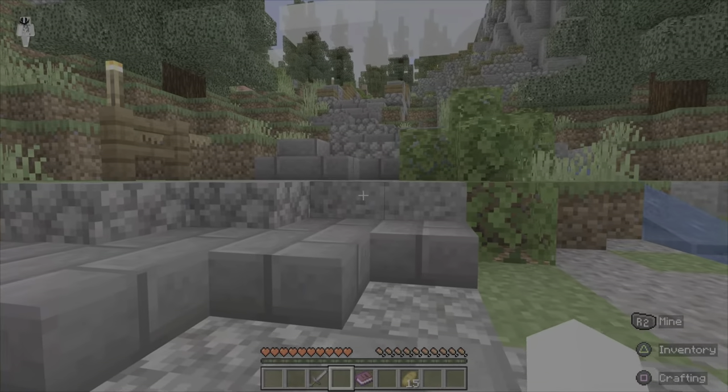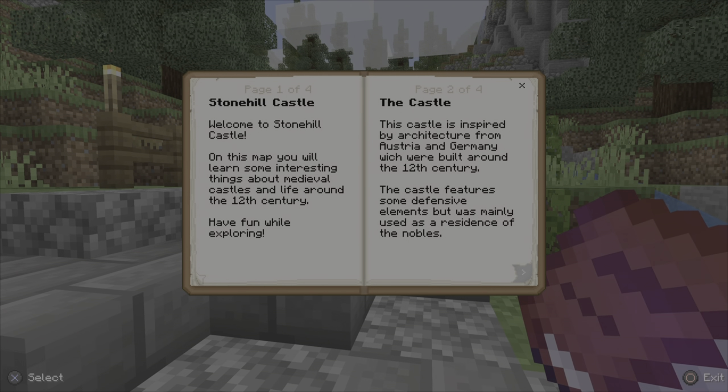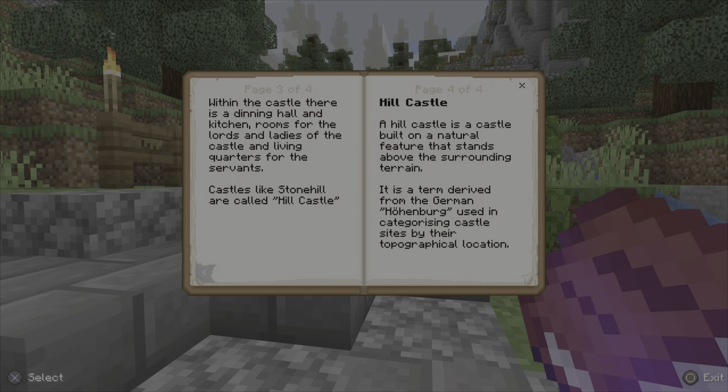I'll read the book now. 'Welcome to Stonehill Castle. On this map you will learn some interesting things about medieval castles and life around the 12th century. Have fun!' This castle is inspired by architecture from Austria and Germany which were built around the 12th century. The castle features some defensive elements but was mainly used as the residence of the nobles. Within the castle there is a dining hall and kitchen, rooms for the lords and ladies of the castle, and living quarters for the servants. Castles like Stonehill are called hill castles.